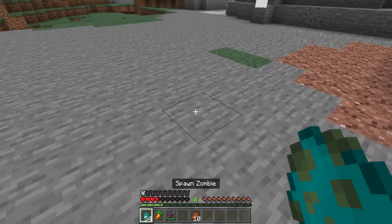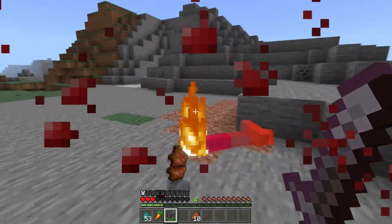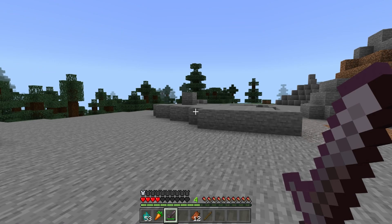This is more of a danger indicator feature. Like if you're not paying attention to your health and a zombie attacks you from behind, the blood on the screen will alert you that you're close to dying.